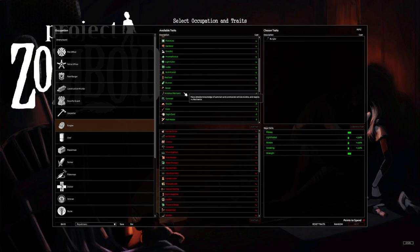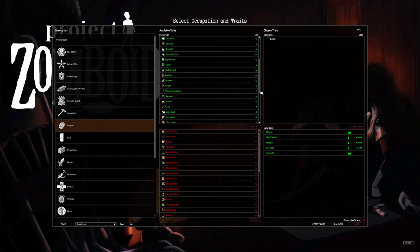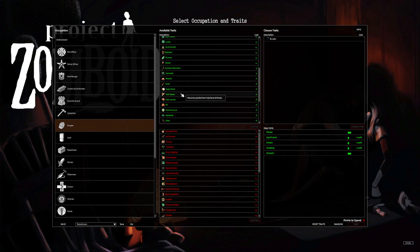Runner gives plus one sprinting — I'd say skip it for four points. Sewer gives plus one tailoring — not worth it. Amateur Mechanic gives detailed knowledge of vehicles plus one mechanics, so if you hate leveling mechanics it's an option for the 75 XP boost — personally I'd skip it. Gymnast — I love Gymnast because of the plus one nimble. Anything that lets me level nimble faster, sign me up. Highly, highly recommend Gymnast. Consider taking it for five points.